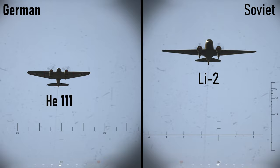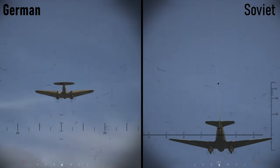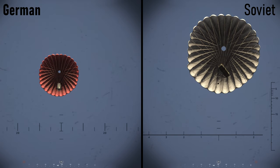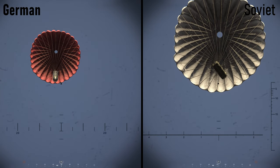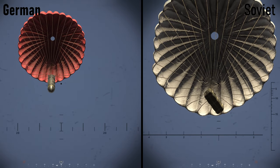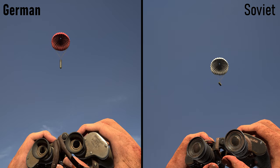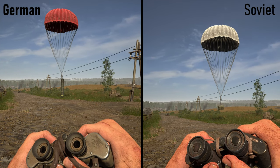Same two planes, same low altitude. The German supply container is shaped like a torpedo and has a red parachute, while the Soviet one is a rectangular bundled package. Supply drops are probably the most common form of air support you'll see over the battlefield, as enemy commanders will drop them where they need nodes, defenses, and garrisons built. I always make it a point to tell my teammates where these drop and hunt them down to destroy them whenever possible.